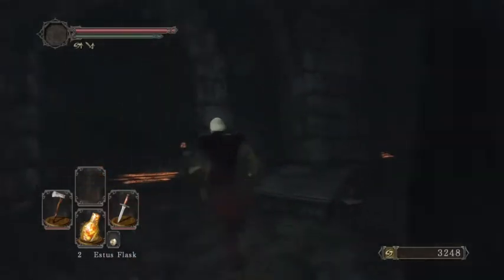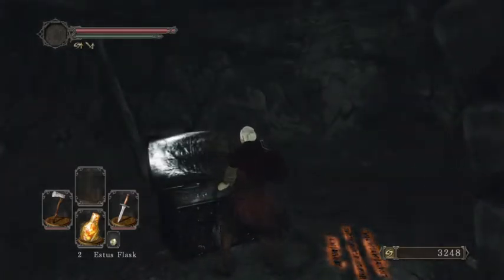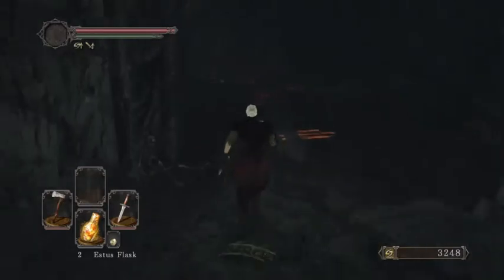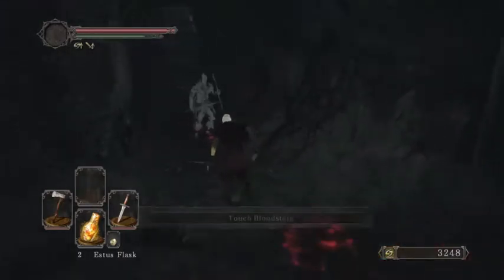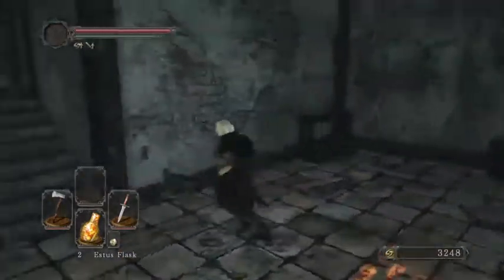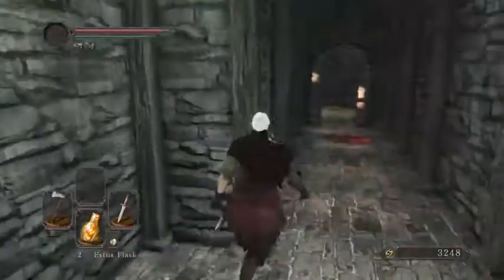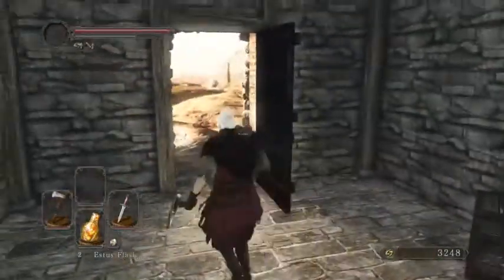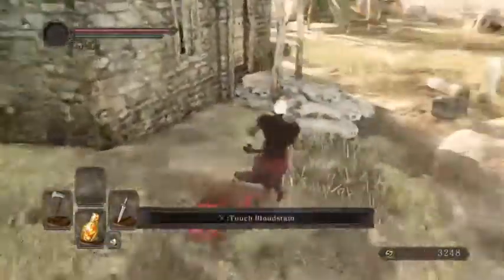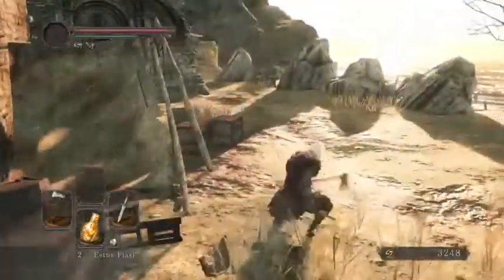I've been running the dagger in my right hand just because it's for backstabs — its critical attack is so good. I might switch to the Bandit Knife because it's a stronger version of the dagger, but I'm not sure if it's the dagger class that gets those super powerful critical attacks or if it's the dagger itself. Because in the DLC — the Frozen Eleum Loyce area — there's a magic dagger that needs like 19 Intelligence to wield, and that'll still give you pretty much the same damage in terms of critical attacks.